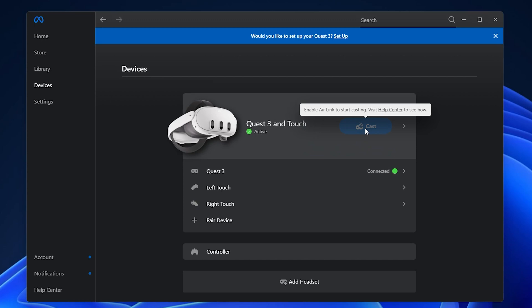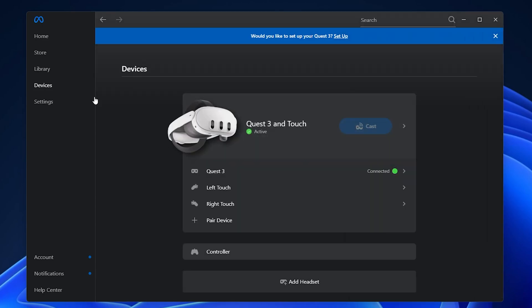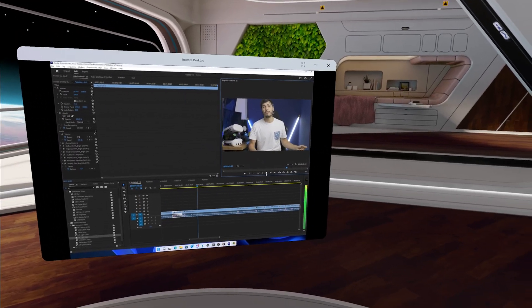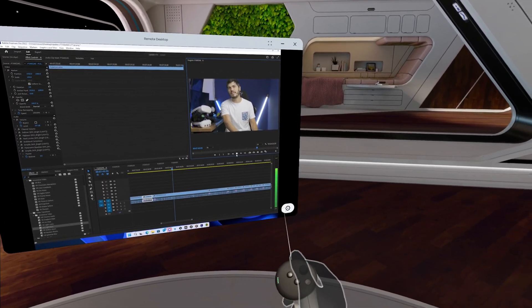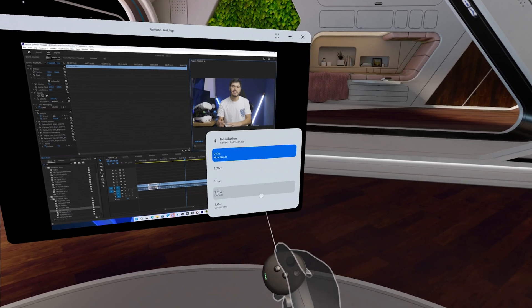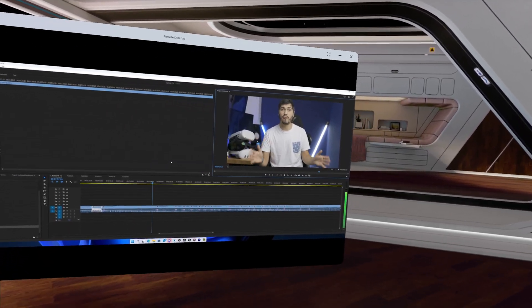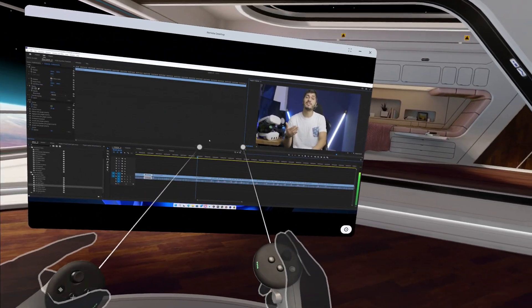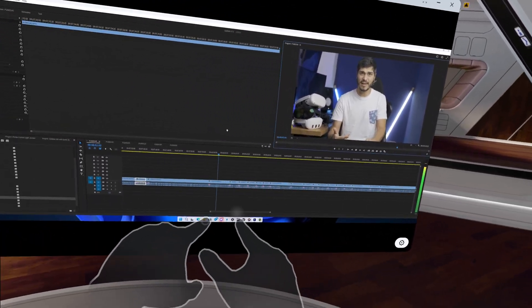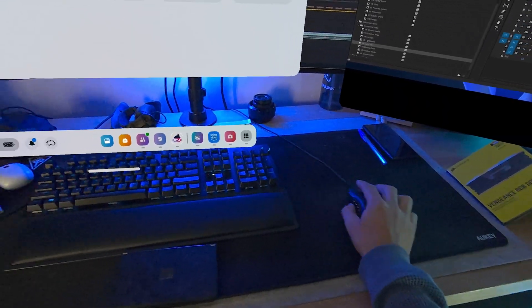With the updated Meta Quest Link app, you can now cast directly from it without using developer tools. On top of that, they integrated their remote desktop app into the Meta Quest Link app, so opening it on the PC you're good to go — no additional tools needed. Click on remote desktop, find your PC, open it, and have your monitor displayed in the headset. There's still no direct interaction from the headset though; you have to use the mouse and keyboard connected to your PC, but hopefully that gets fixed in the future.